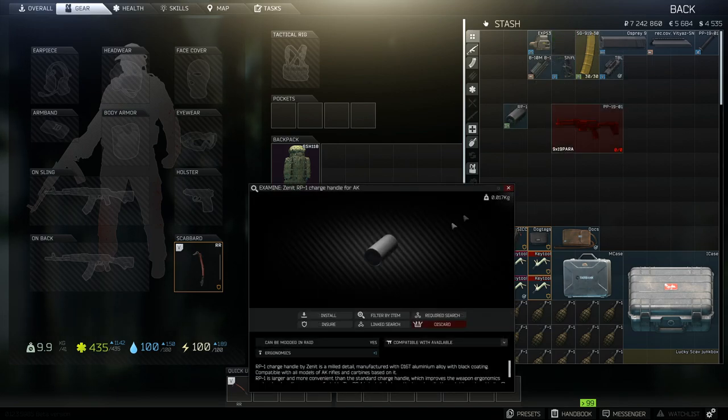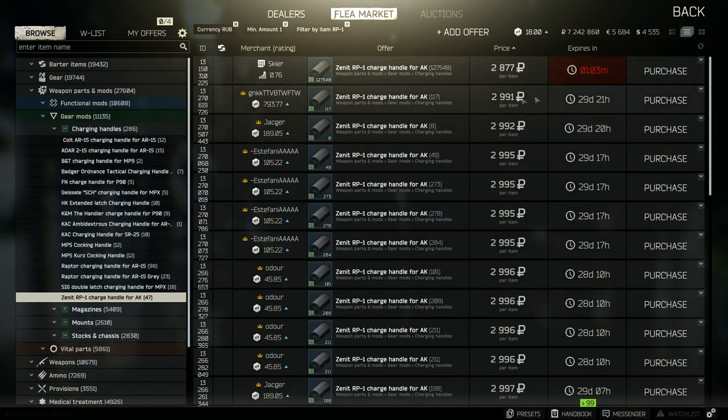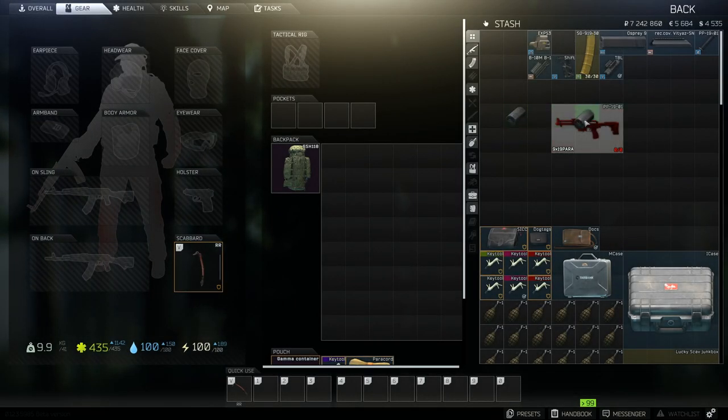Next we're going to add the RP1. This is just a little item you can put on a lot of weapons in the game. Not something I'd say is essential, but if you want that plus one ergo you might as well take it. It's not too expensive — you can get one for about 2k by item, or about 2.8k off the skier. It's really cheap and it seems to slot onto every single weapon I build.